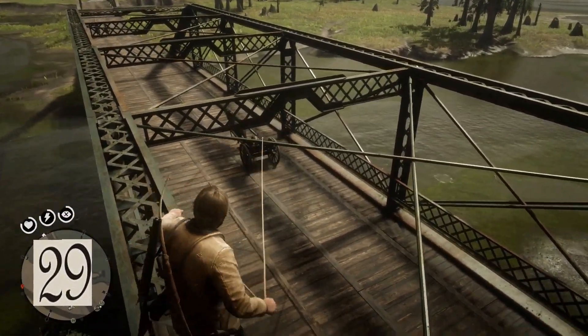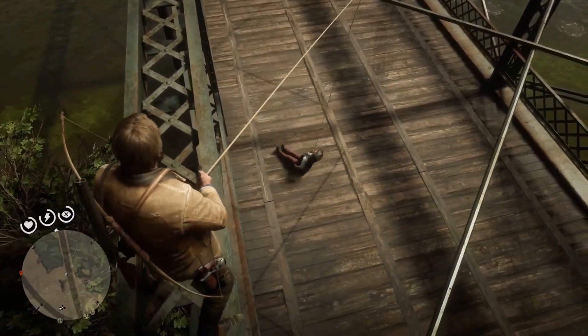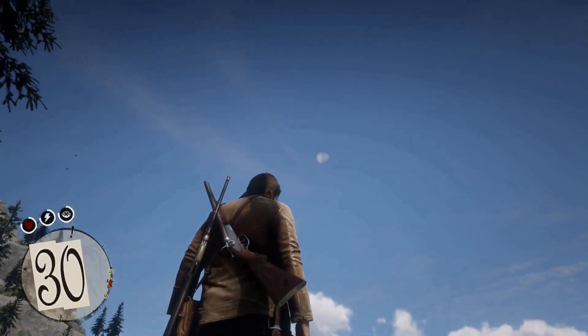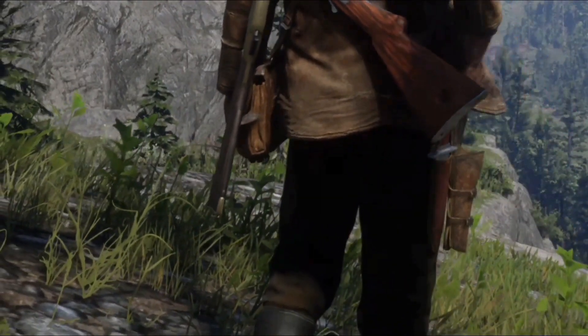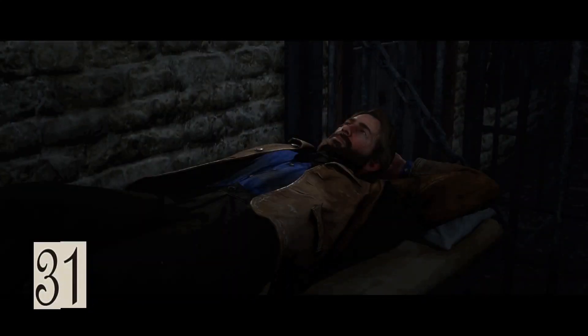You're able to walk up the sides of the bridge leaving Saint Denis — stand at one end, lasso someone, then pull them up to hang them. If you double tap L1, Arthur adds a little flair by spinning the weapon in his hand before sliding it into the holster.